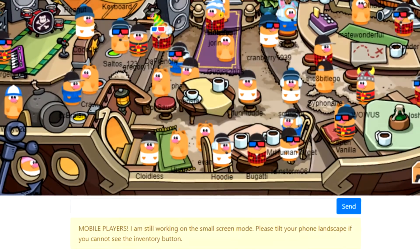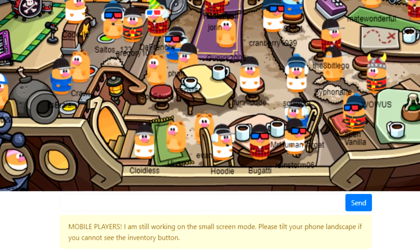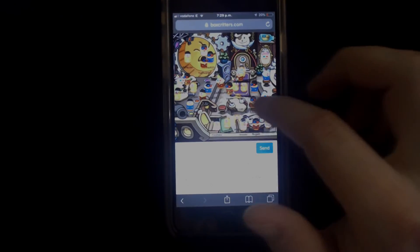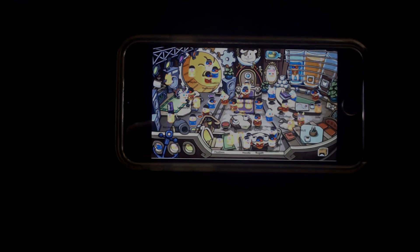Under the game screen on Box Critters there's a new notice that says: 'Mobile players — I'm still working on the small screen mode, please tilt your phone landscape if you cannot see the inventory button.' As you can see, there's a more miniature version on mobile now where you can slide the screen using your finger, and you need to tilt your phone to display your inventory. It's nice to see features being added so different platforms can easily play on a web browser.